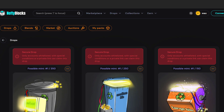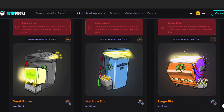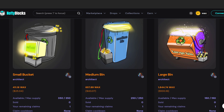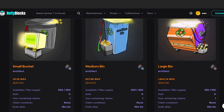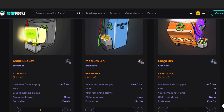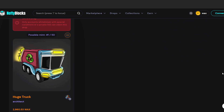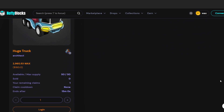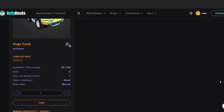Let's start off with the drops. This one is actually quite interesting, especially the price point. We have Small Bucket, Medium Bin, Large Bin, priced at $25, $40, and $100 respectively. But wait, there is one more — four packs: Huge Truck for $180.